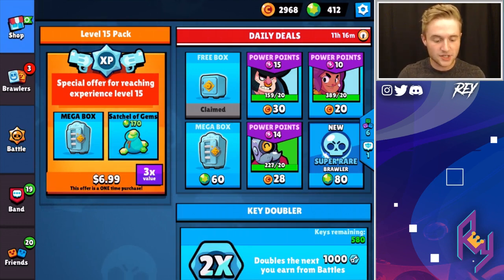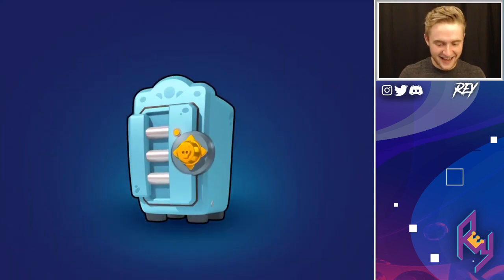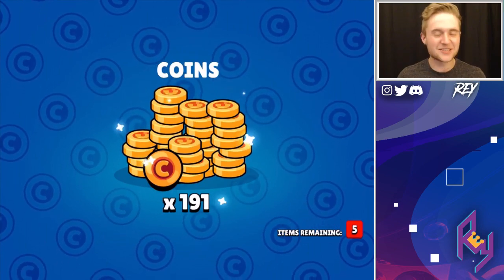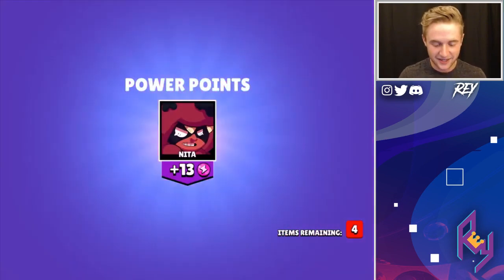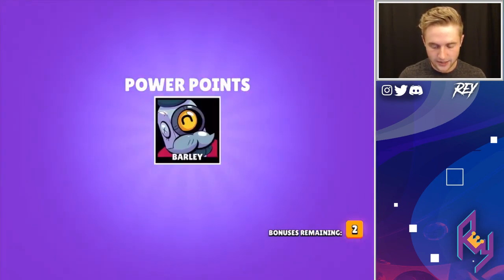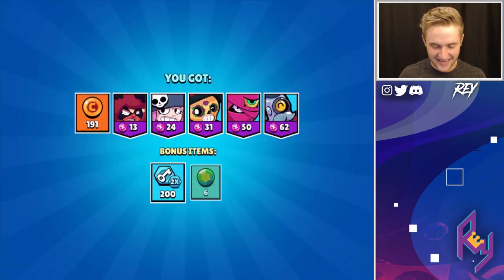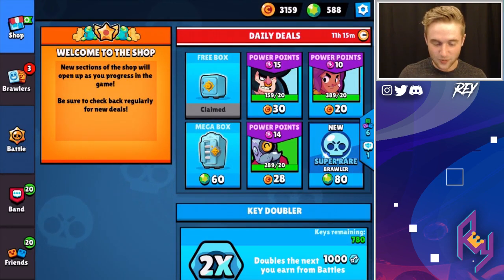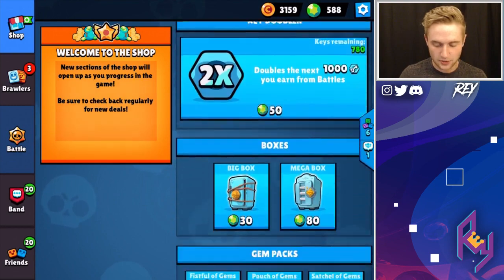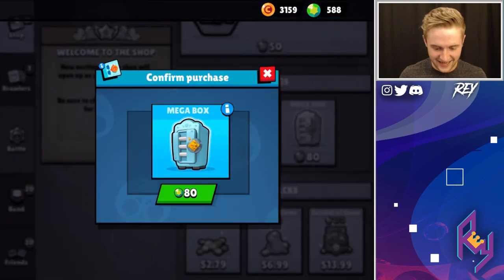We're going to start with the level 15 pack because it's really good value, and we'll add to the gem total that we have so far. Let's get this sucker. We're going to be welcomed with a Mega Box at our feet — the first Mega Box of the opening, guys. It'd be so nice if you could double stuff from Mega Brawl Boxes. We got Nita, Penny, Poco, Tara, and two bonuses — a lot of power points for Barley and gems. Adding to the total. And we have the gems that we got from that special value pack. Let's get into the Mega Boxes.